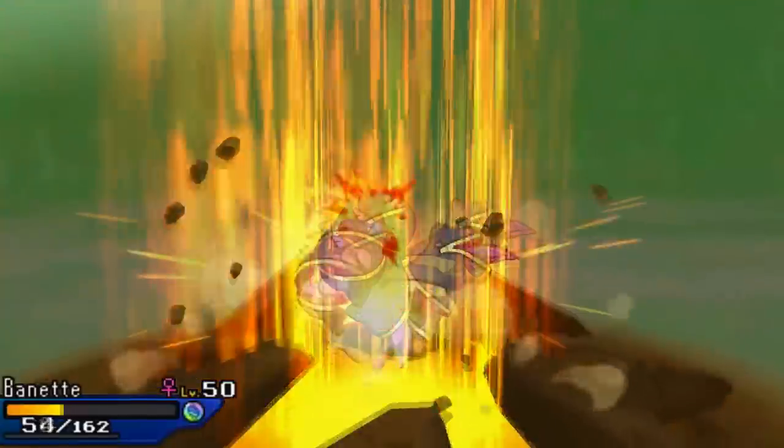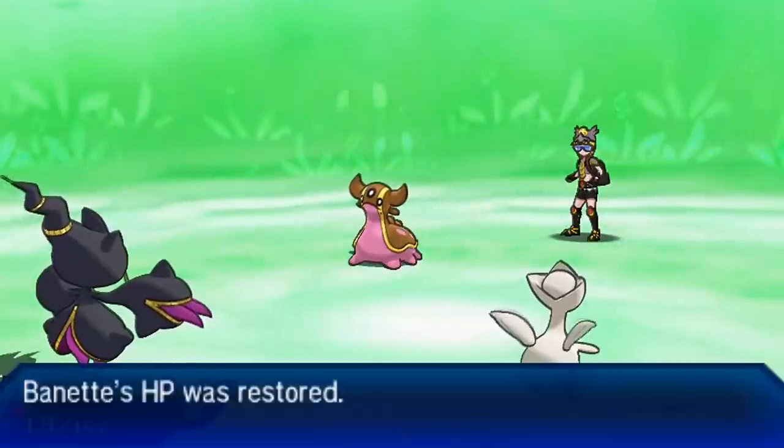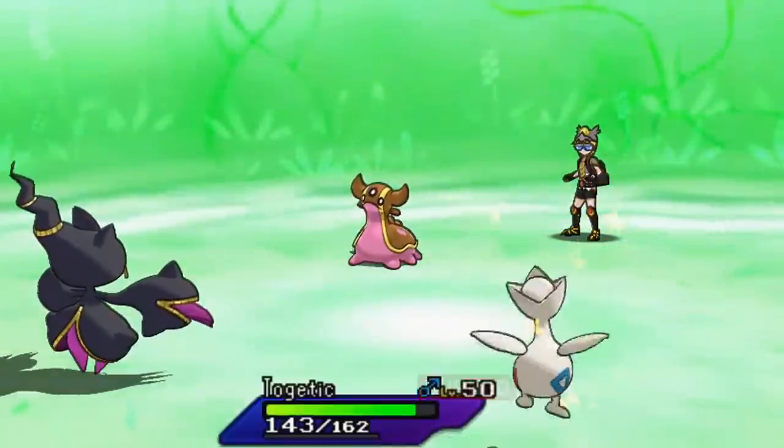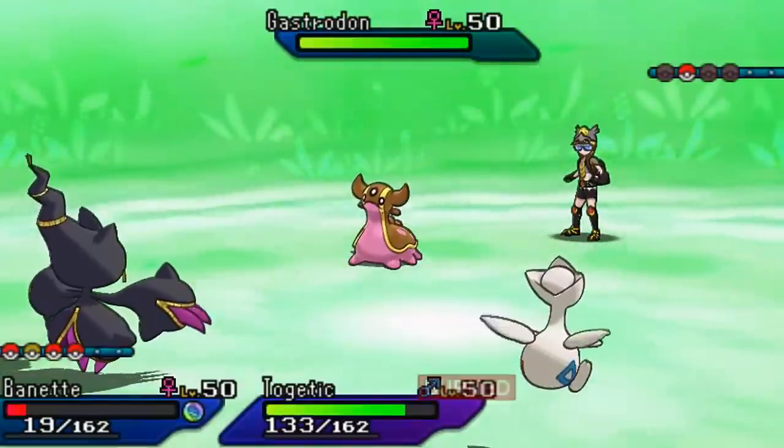Earth Power is not going to knock out my Mega Banette, which is unfortunate for my opponent. Now it's Mega Banette and Togekiss versus the world — my opponent hasn't been able to knock out any of my Pokémon yet, so we're kind of dominating this game when I feel like we shouldn't have. I felt like this Skill Swap against Kommo-o worked out very well for me.